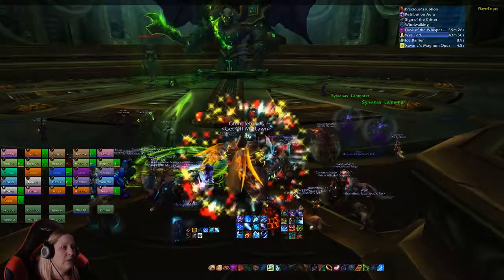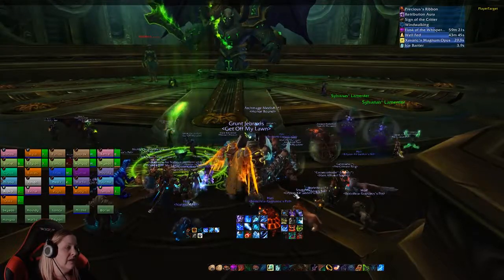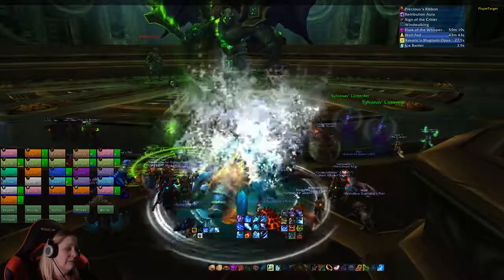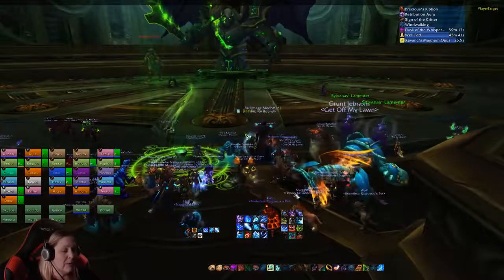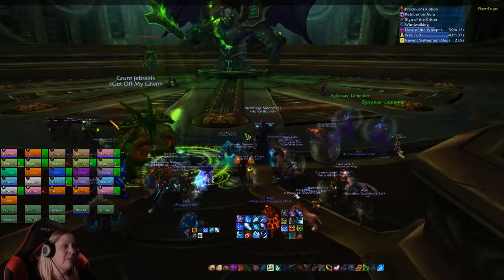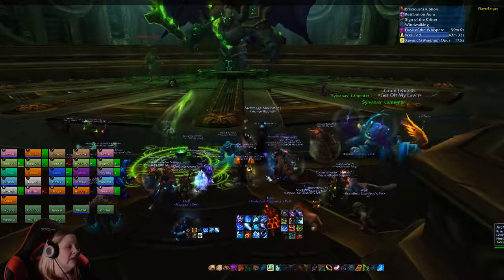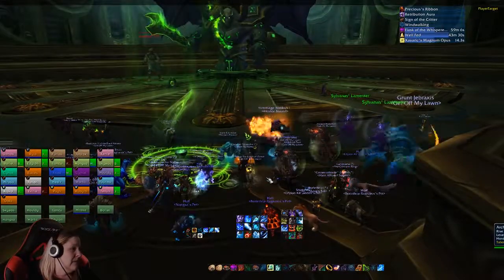Hopefully we get through four phases with her properly and nobody screws it up too bad. Otherwise, he will eat her, reset his health, and we wipe basically. If you took away one thing, it's hit her when she's at 100% energy and then stop when we've interrupted her cast. Everything else is just mitigating random stuff that happens.